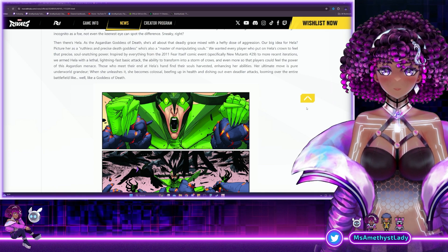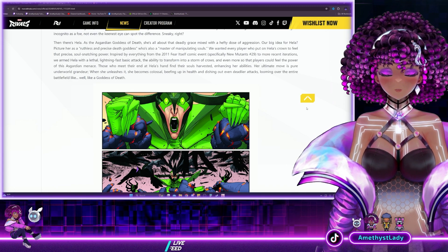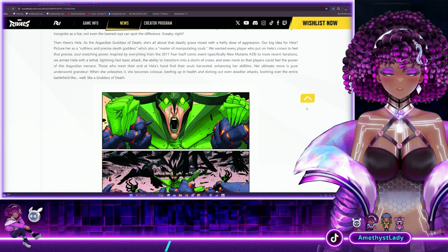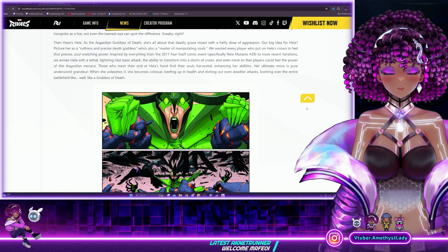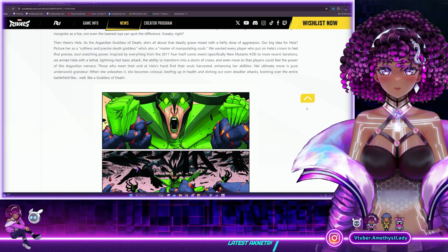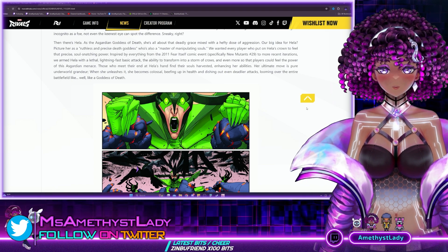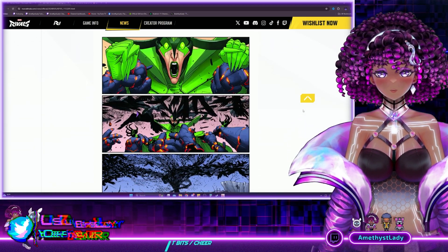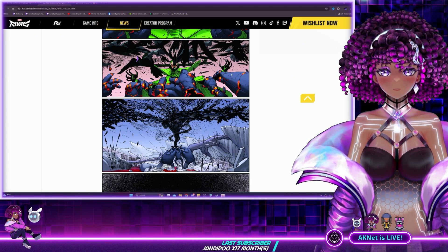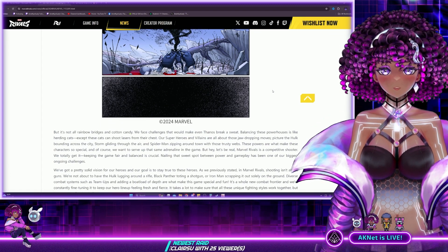That all sounds really, really cool. This is fantastic. This is part of the reason we should pay attention to these blogs that they're putting out, because we have information about Hela here that we would not be able to get unless you're in that closed alpha test. So we have it before we're even in it — this is awesome. They did provide some panels, so there's Hela bursting into crows here. It's kind of crazy.